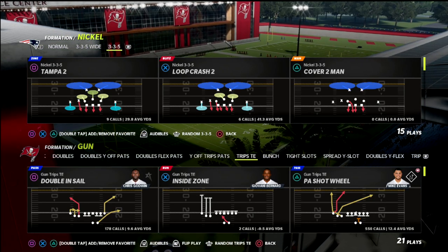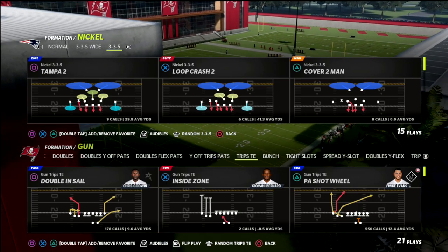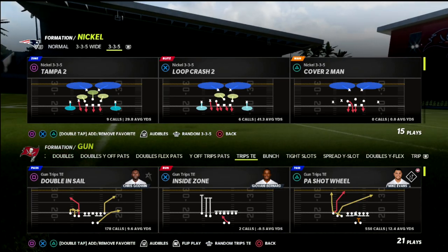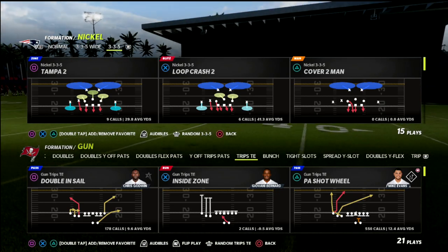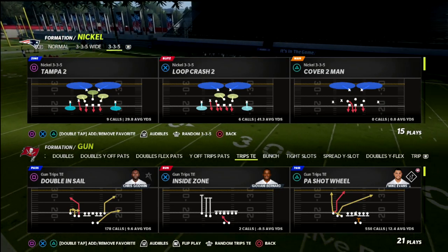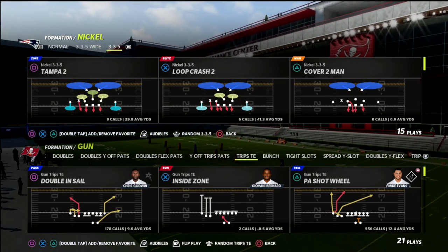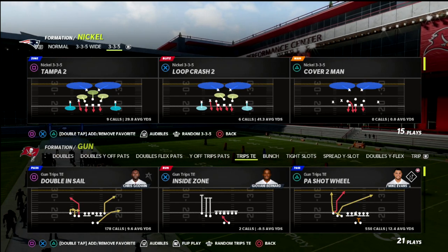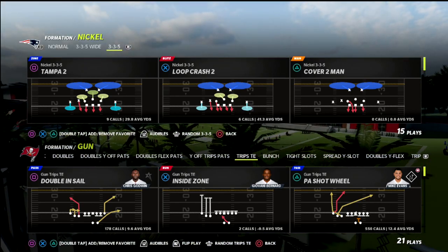What I mean by that is you have a power play — it's something that they have to stop. There are certain adjustments they have to make to put them in a position to defend this one thing you do well. Whether it be, if you're in a bunch, that might be verticals. Verticals would be considered a power play. Mesh spot would be considered a power play. You could kind of pick whatever you want — trips, wops, your wheel could be a power play. Trips tied in PA counter go could be a power play.